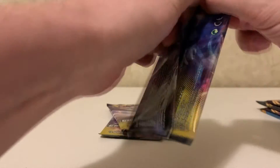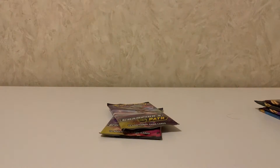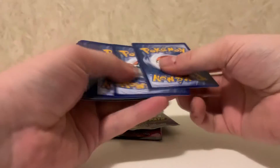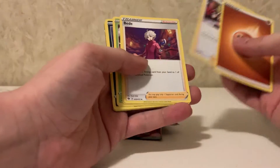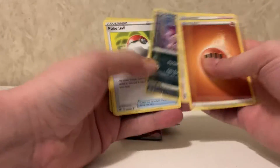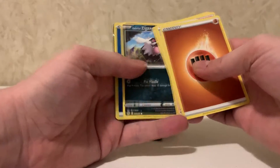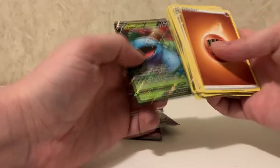Let's try pack number two of Champion's Path. Hopefully I get something really cool. Fighting energy, Team Yell Grunt — they look ridiculous — Sharpedo, Beedrill, what the heck, it looks like it's made out of clay. Purloin, Pokeball, Inkay, Galarian Zigzagoon, holographic water energy. Oh, Venusaur V — oh that is freaking so cool, I'm gonna put that aside as well. These packs have actually been pretty nice to me.